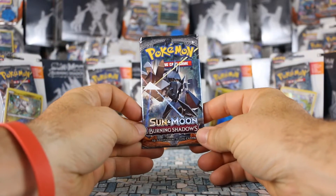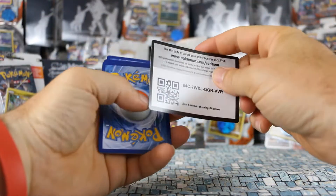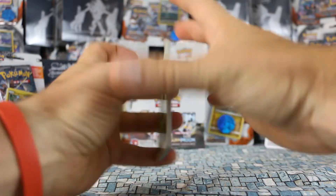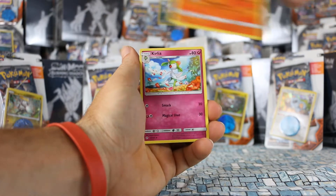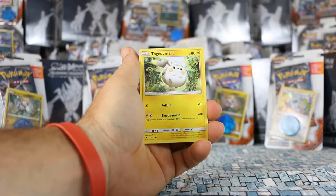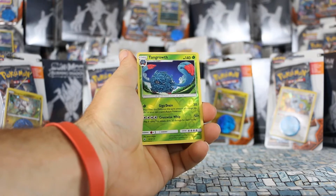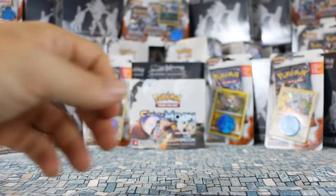Let's jump right in with our first pack. To be honest, this is the first pack I'm opening of Burning Shadows. Starting with a Grass energy, we have Heatmore, Kirlia, Simisage, Sawk, Togedemaru, Wimpod, Alolan Rattata, Magikarp, a Reverse which is Reverse Tangrowth — that's a cool looking card — and our rare is Bruxish, which is a non-holo rare.